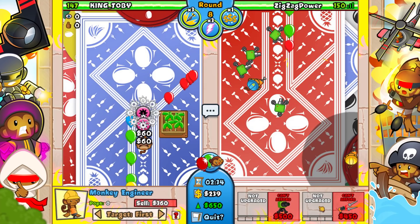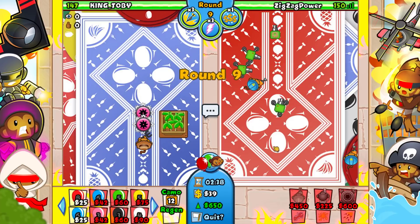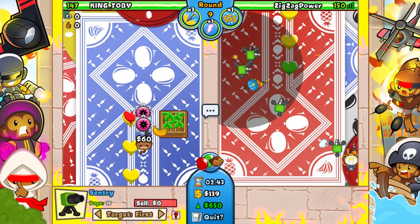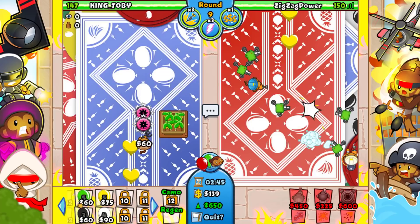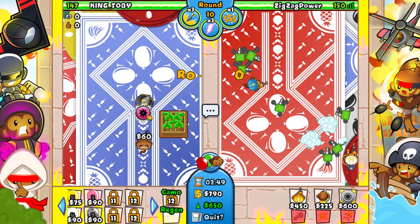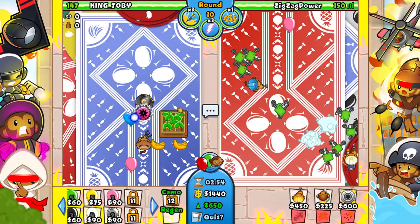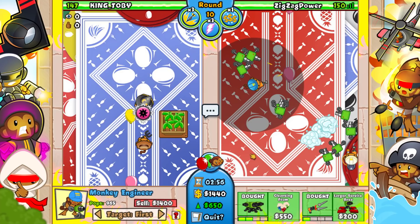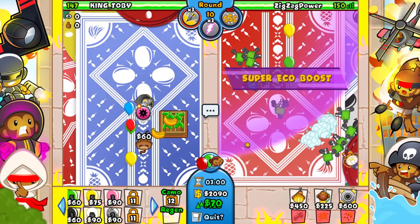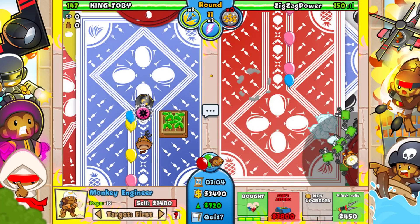I want to start getting up my balloon trap. There we go — upgrade this to the left side. If he sends me anything I'll use my lightning. We do want to send him some lets as well. He goes for Wizard Tack — why would you go Wiz Tack on this map? His farms are so bad and he has basically no eco. I forgot the super eco boost — there we go.